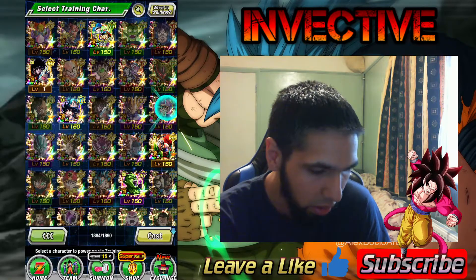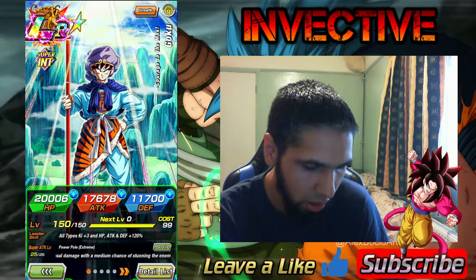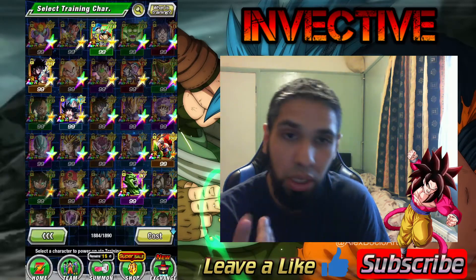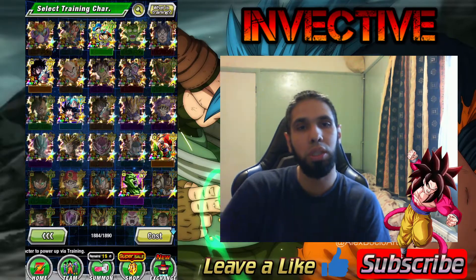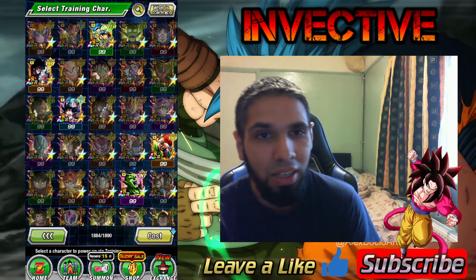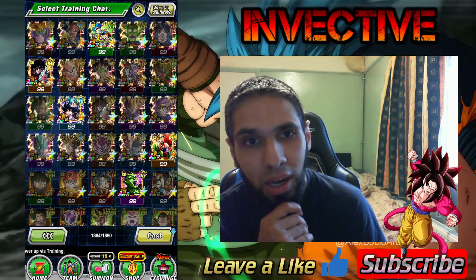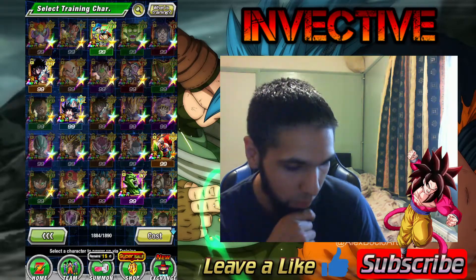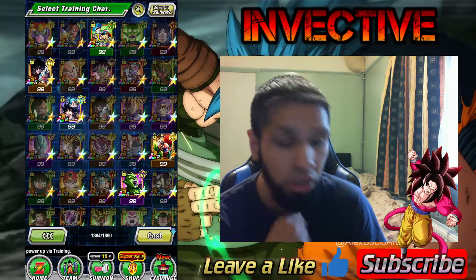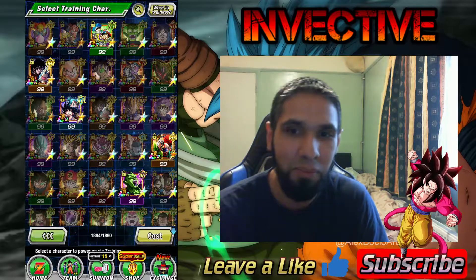So there you go guys — Goku, fully EZA'd. His stats didn't change, so he has 20,000 HP, 17,000 attack, 11,000 defense — good stats as is. That's the final video for the Extreme Super Battle Road guides. Can't wait until more stages are added and we get that Trunks, Bulma, and Baby Trunks card. Plenty more stuff on Dokkan Battle to do — stay tuned to my channel for plenty more videos and I'll see you guys on the next one. Peace out!